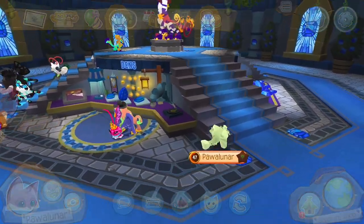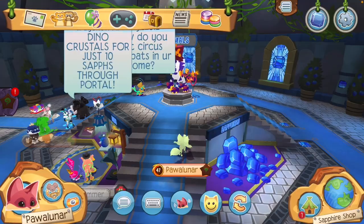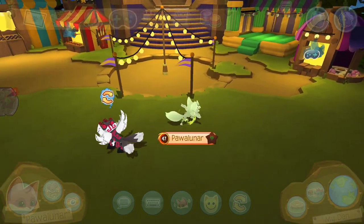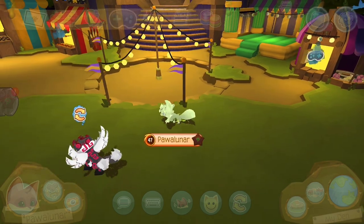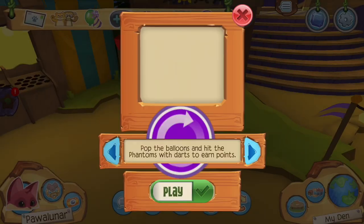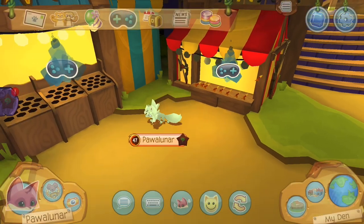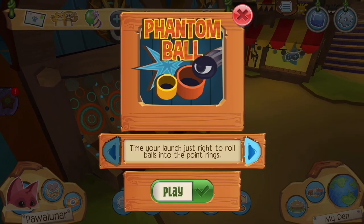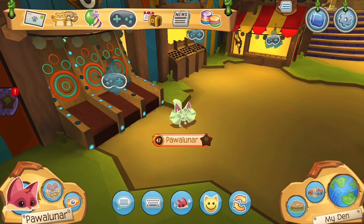Let's go check out the den! This den looks really good in general, but there are some better things about it. You can play the cotton candy machine, carnival darts, whack-a-phantom, and phantom ball anytime you want. If the summer carnival leaves, you can still play these during winter.